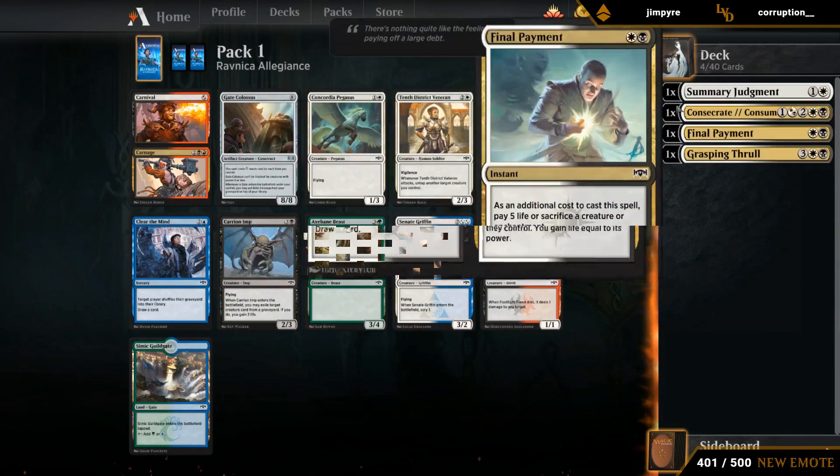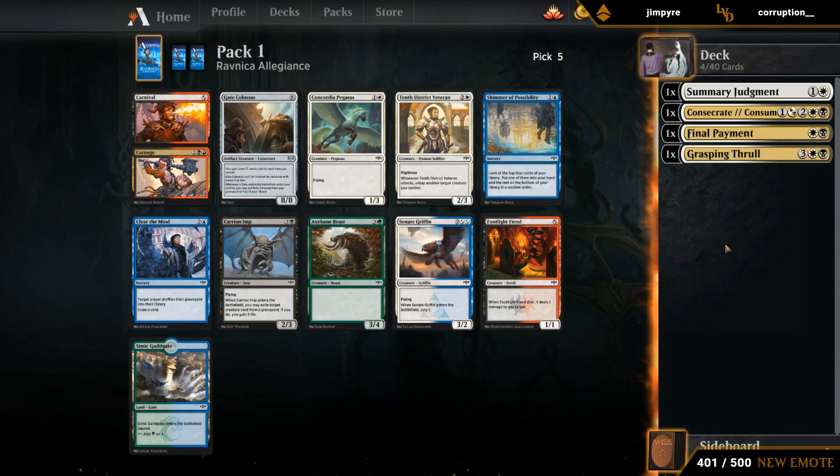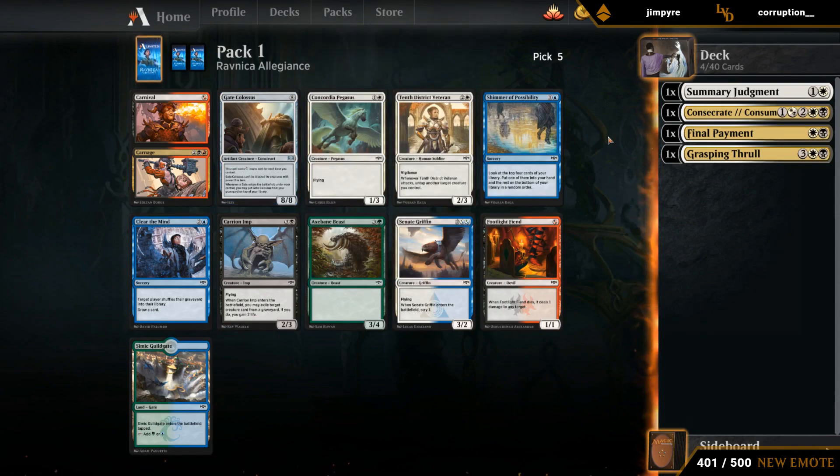Well, this is a pretty good start to a draft: three removal spells and a Grasping Thrall, all in the same colors. Black-white seems to be wide open, so I like where this is headed. We opened Gate Colossus — quite strong — but we're in black-white, so we don't get to take advantage of Gate Colossus as well as maybe a Temur color combination where we have more gate synergies.